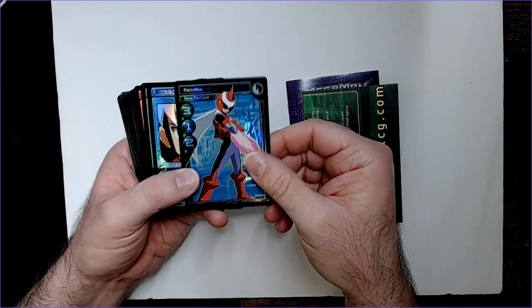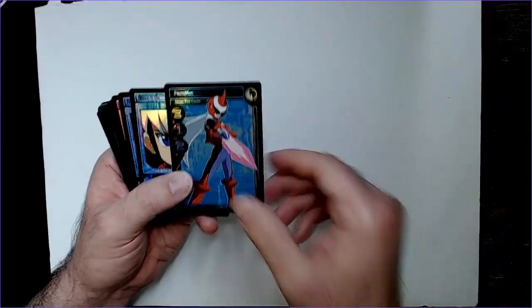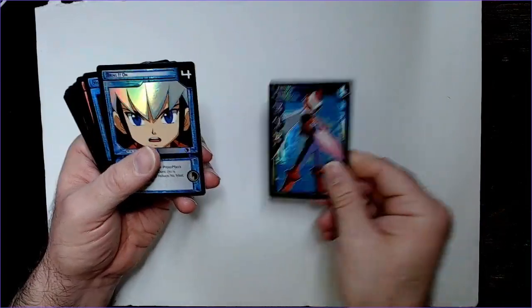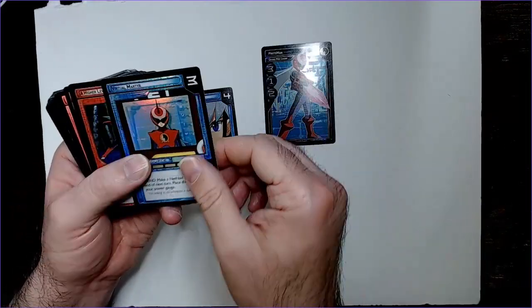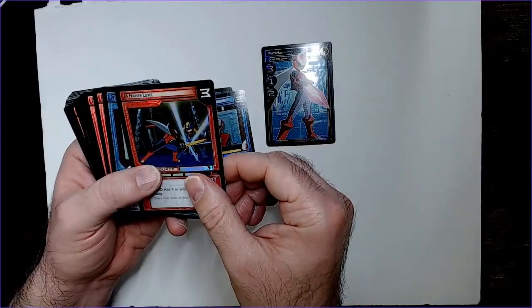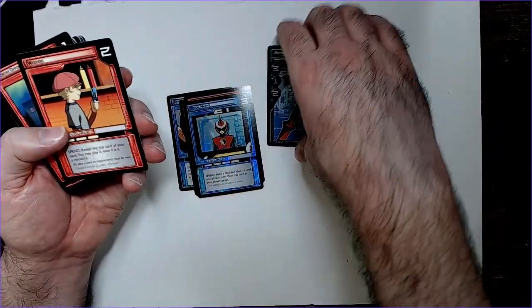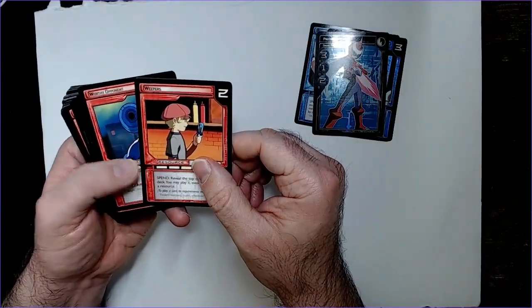We got Protoman himself — this is a foil, it's pretty cool. Also foil cards: Virtual Martyr, higher level, and Reversal. Those are your foil cards. Then you have your deck cards — you have red ones here.